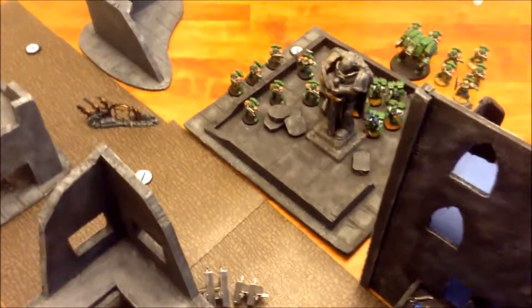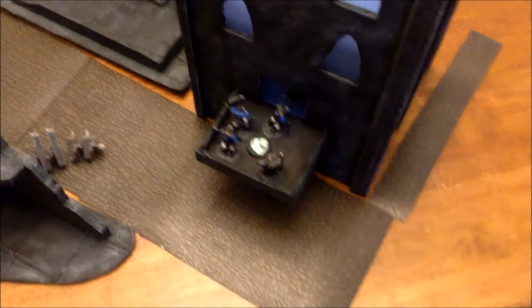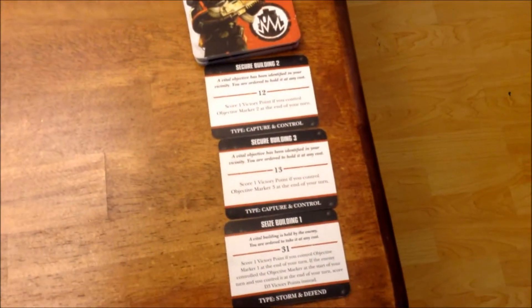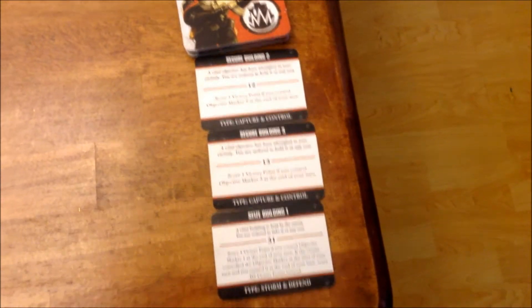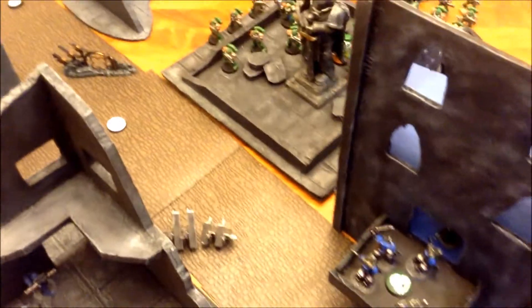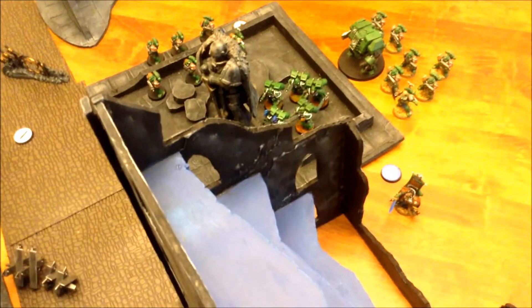Here we have our army set up for battle. Ross has got his Marines deployed in his corner, mine over here, and I have my scout squad who's infiltrated up. We've drawn our cards — lots of seizing of buildings, and Ross has got his secure objective cards. As per the rules of the mission, our first turn is going to be night fighting.